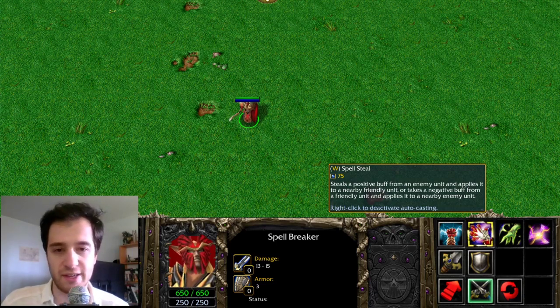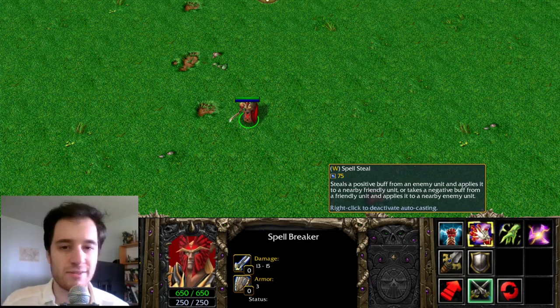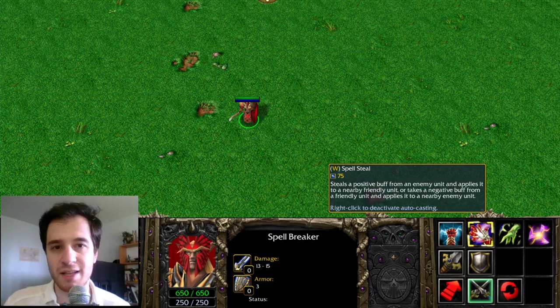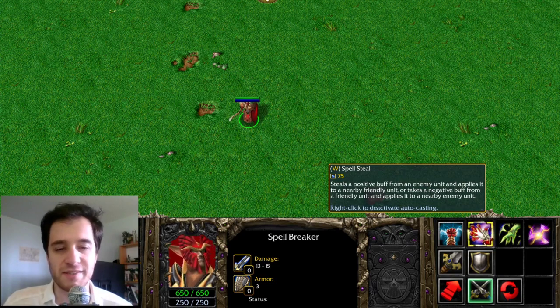Spellsteal removes buffs from enemies and puts them on allies, or it can remove debuffs from allies and put them on enemies. This spell is not directly copied over in Dota 2, but is the base inspiration for Spellsteal by Rubick.